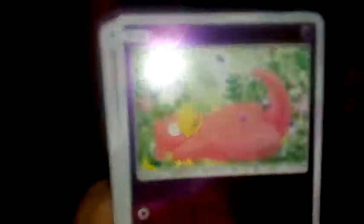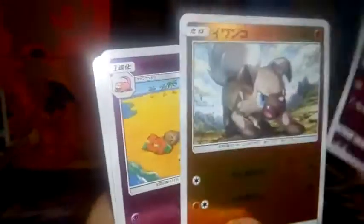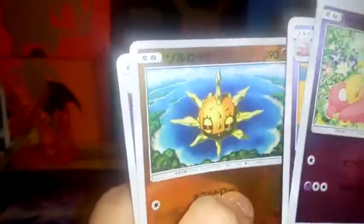Let's see if we can get anything out of this pack. So we have Slowpoke — not Rockruff — Slowking, Solrock, and a Water Energy.